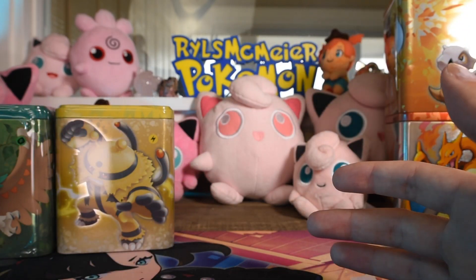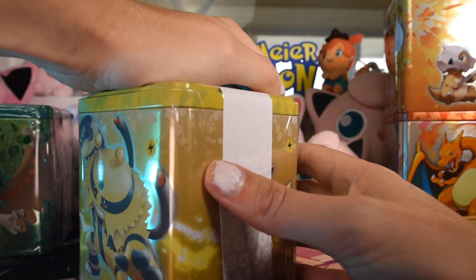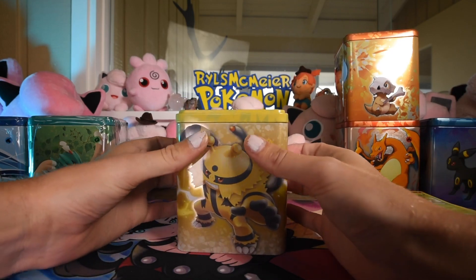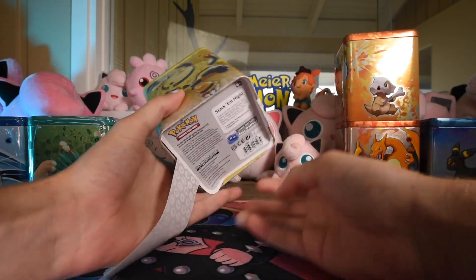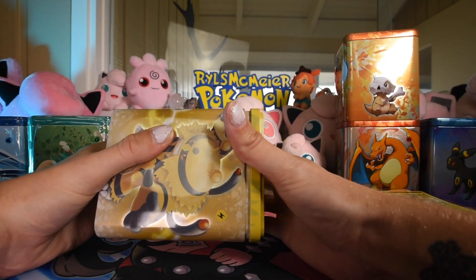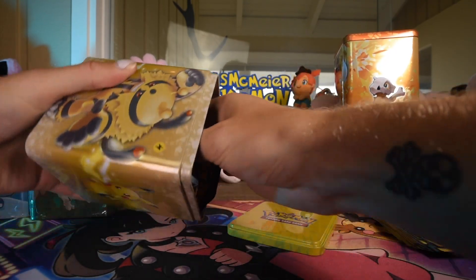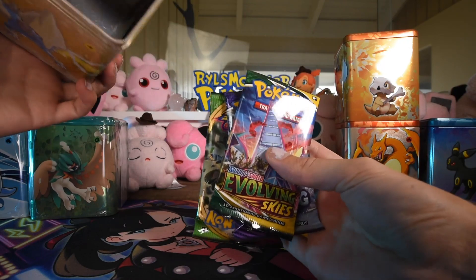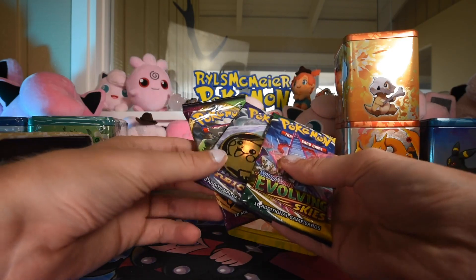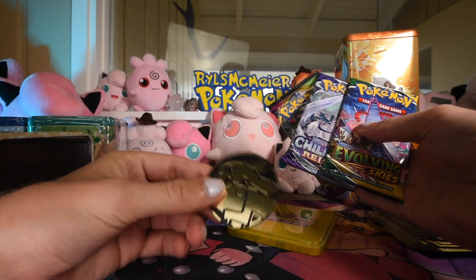We're not doing great — we have one good pull out of nine boosters so far. These ones have a band over them, not sure what's up with that. I got these all from the same place — all from the Pokemon Center. Pop that off. Inside we have — ooh! Evolving Skies, Chilling Rain, and Vivid Voltage. And a Pikachu coin!